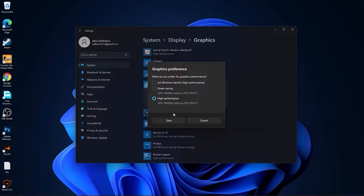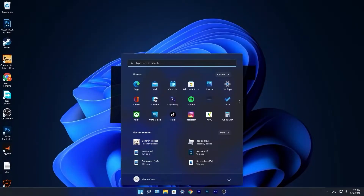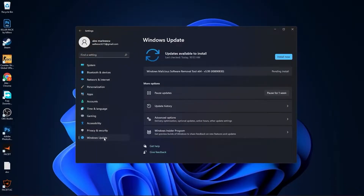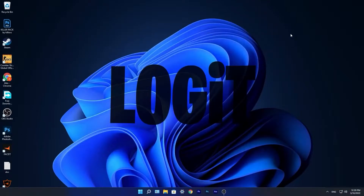Go to the Start menu, then go to Settings. Go to Windows Update, press on Install Now, wait a few seconds until this is done, then press on Check for Updates to make sure you have everything up to date. Close this page.